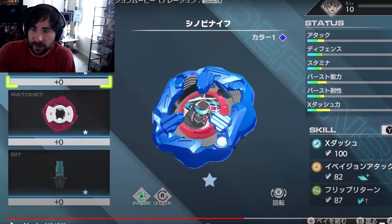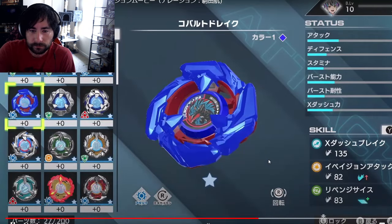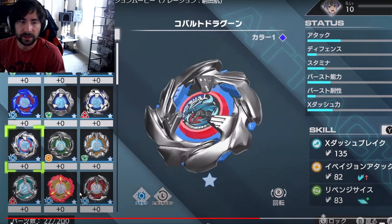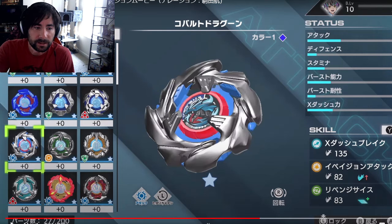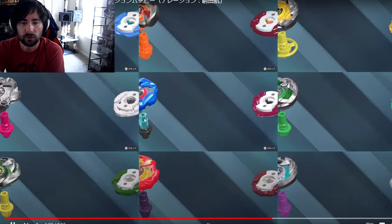Customization — obviously that's not a surprise. We've got stats over here, skills over here, very similar setup to the Burst 3DS games, which is good. We've got a ton of blades over here. I'm assuming those little plus zeros are going to be some sort of fusion or upgrade to increase the power of your blades — kind of what they did with the Burst games. It means you'll be able to sort of increase your chances of winning the more you play with a certain blade or customize and fuse it with other parts.